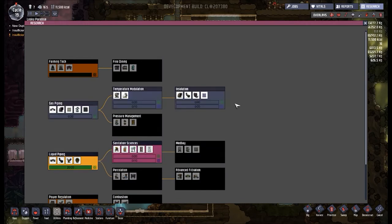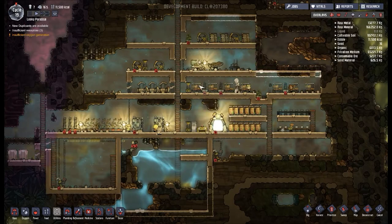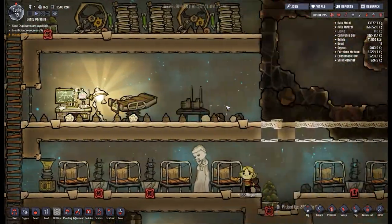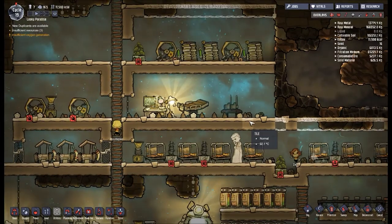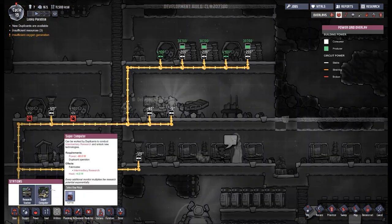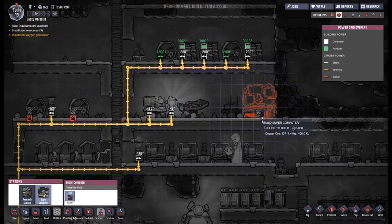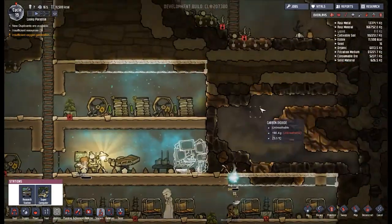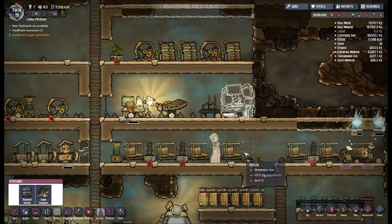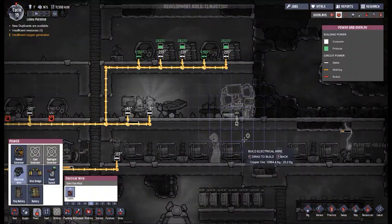The first thing I feel we need to do is get this sanitation science on the go — it's something we've been working towards since last episode, so it's time to actually get the science underway. Unfortunately we don't have the correct sciences yet. There is one more thing we need to do: we need to put our supercomputer up. I'm literally just going to put it there. I would have liked to put it a bit further that way but look at all this carbon dioxide — I don't want to break in there yet, that's going to be a bit of an issue.